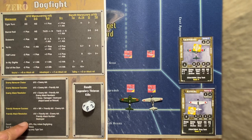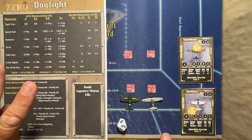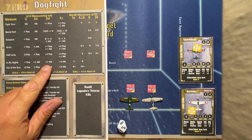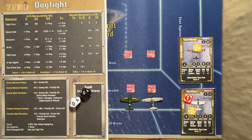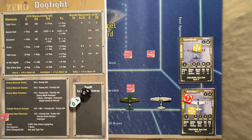Friendly attack resolution is a D10 plus friendly ATA of two, minus enemy ATA of two, netting to zero — but with the plus one attack from the maneuver, Matsuda is effectively plus one. He then uses a stress for aggression, giving two dice each with a plus one modifier — effectively plus two on the rolls. Rolling two tens, the P-51 Mustang goes down in flames, and the Zero is a happy camper.